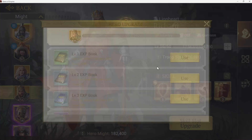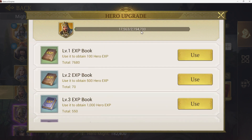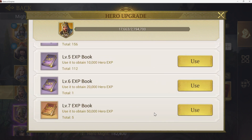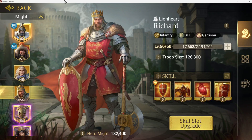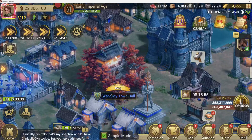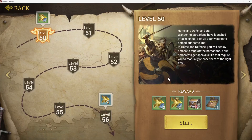When it comes to leveling them up, you need XP. These XP books can run away from you — it's 2,194,000 points in order to get Richard to level 57. That's not all coming from the level one books, and my level seven books only give me 250,000 points. There are other ways to get those books or level up these heroes. The best way is going to be down at the secondary gate, which is one of the few places you can get some books, resources, and speed ups.